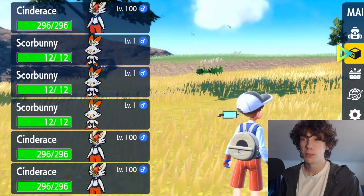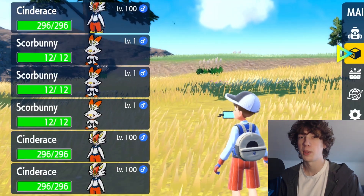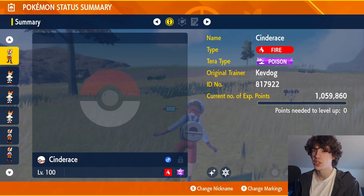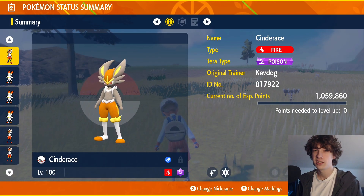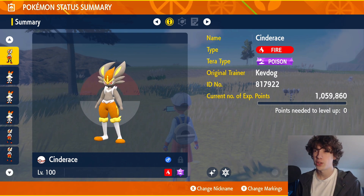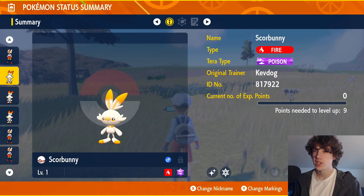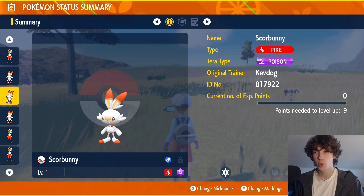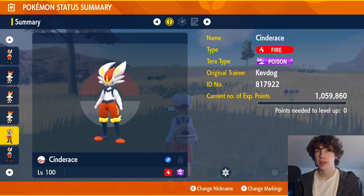So if I open my party up, you can see multiple Cinderace and Scorbunny for the purpose of this video. And if I look at them, some are shiny, some are not. I can look at the summary — this one right here is indeed shiny. This is a shiny Scorbunny; it looks great in Scarlet and Violet. This is a regular Scorbunny for comparison, and then right here I have the regular Cinderace.